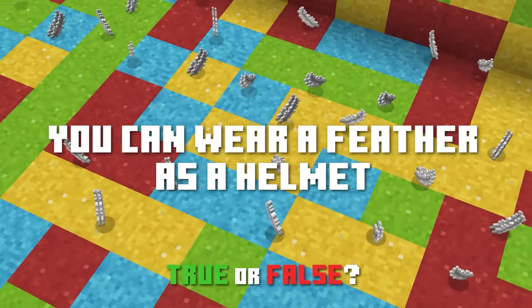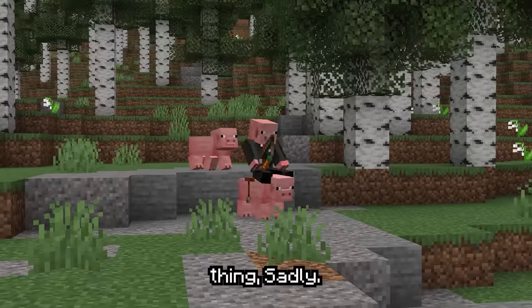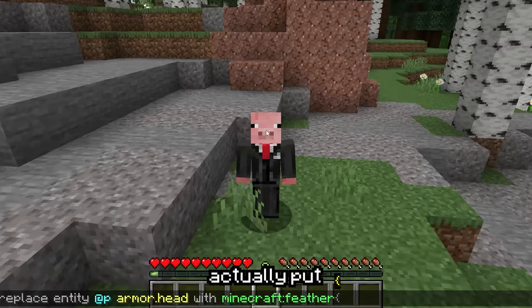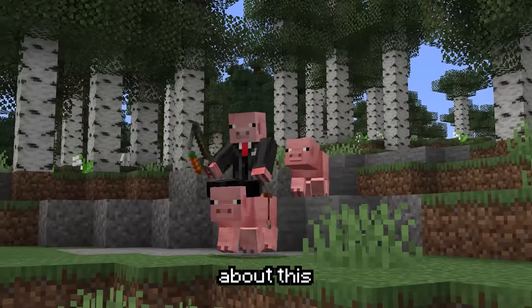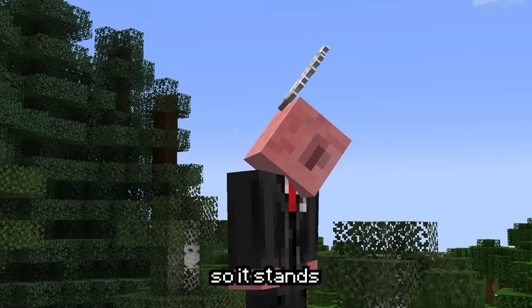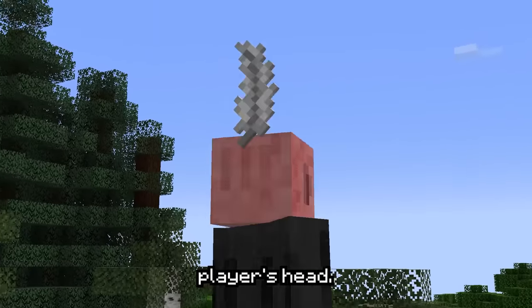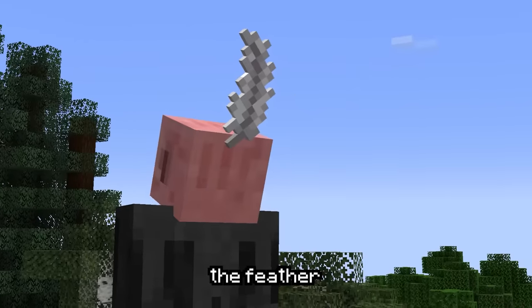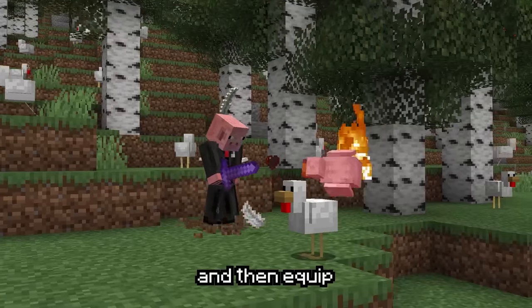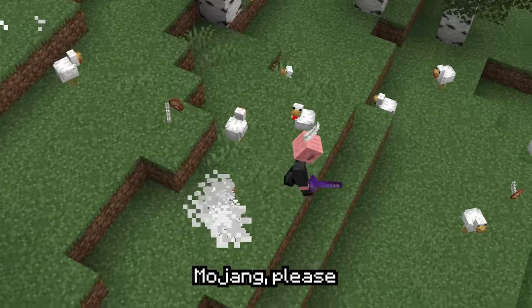You can wear a feather as a helmet. This isn't a survival thing sadly, but if you're up for a little bit of command trickery, you can actually put a feather in your helmet slot. What's cool is that the game actually treats this feather in a really special way — it's rotated so it stands upright and moved back behind the player's head, so it looks like you've attached the feather in a cool traditional way. If only we could color the feathers and equip them in survival. Come on Mojang, please fix this one.